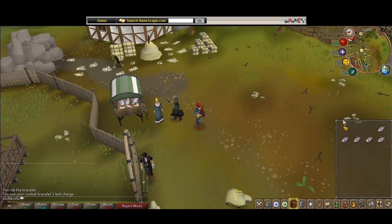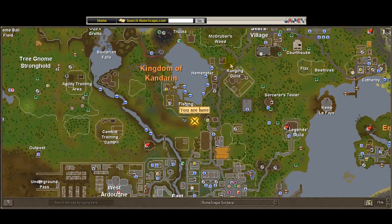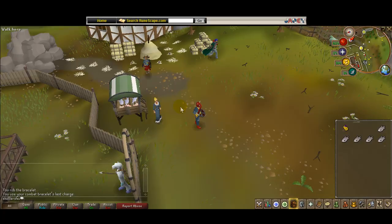Getting here: you can use the Combat Bracelet to go to the Ranging Guild and walk south-west to the Fisherman's Wife. Another way is teleporting to Camelot and walking south-west down here.